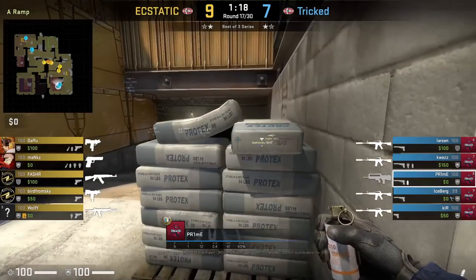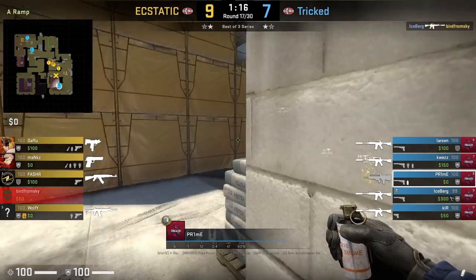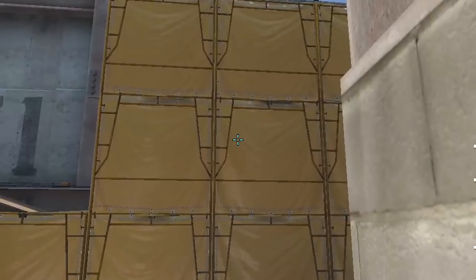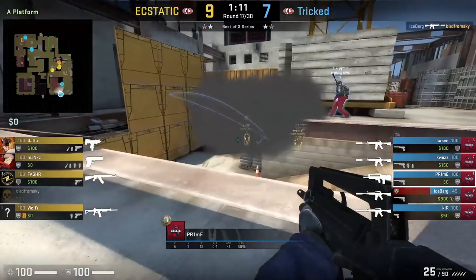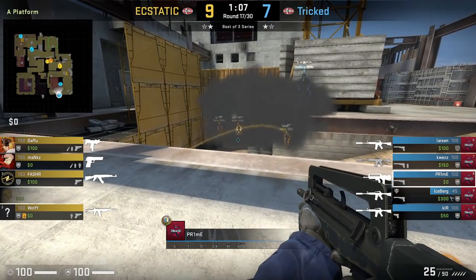Prime jump-spots sandbags and makes contact. He throws the ramp one-way smoke from upper ramp, standing next to this wall, aims here at yellow, then left-click throws. The smoke will delay T's ramp take as they know it's a one-way.